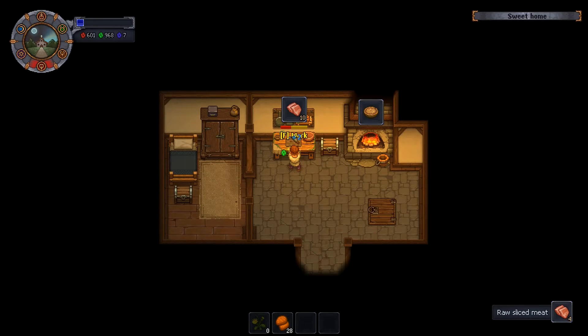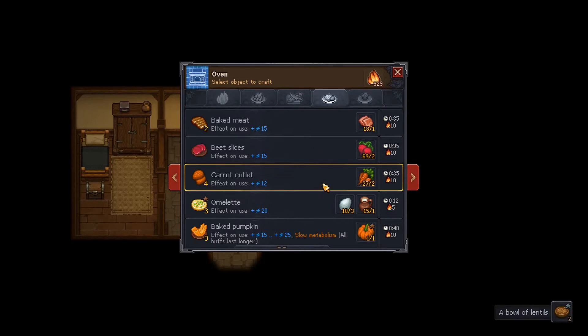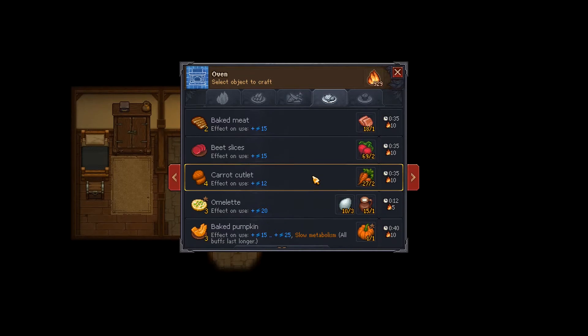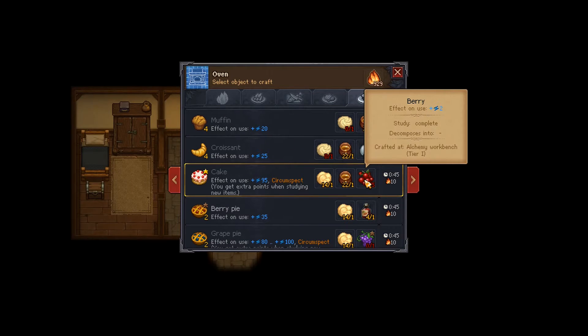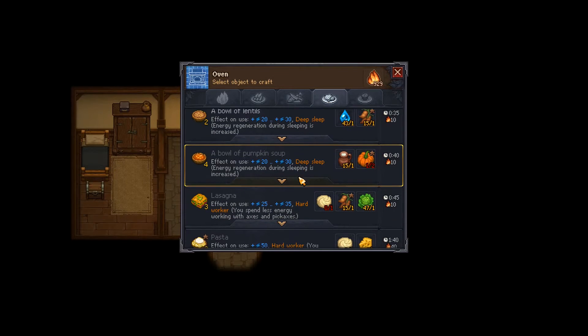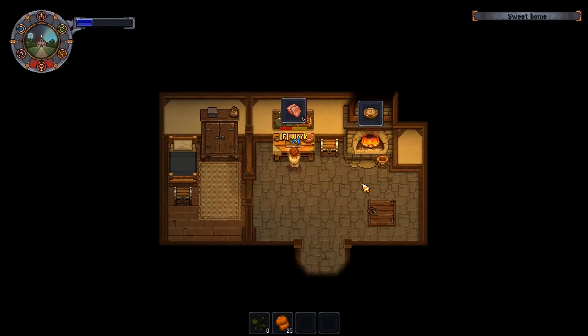I need to make another cake as well. We've got to make cake, we've got to get bowls of lentils, and we might actually be able to get the merchant's quest done today. There's some done — we've got two more lots of lentils. Cake, cake, cake — berries! I've got to get berries for that. We can go and do that, it's okay.